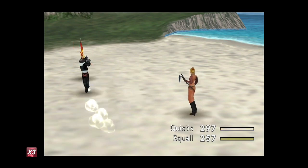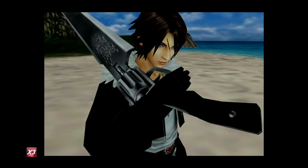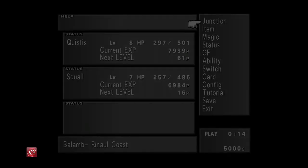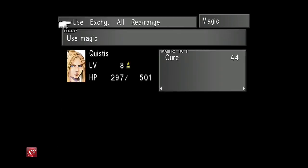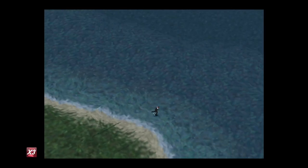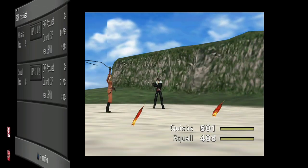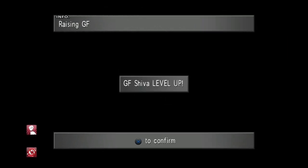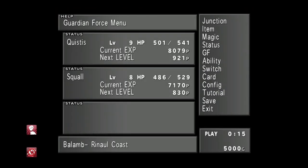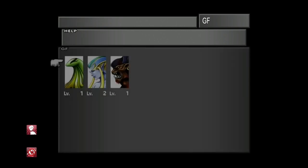Once Quistis has similar abilities she'll be doing much more as well. We're leveling up — all we're trying to do is earn AP to learn the abilities from the GFs that we need. We need that Card ability from Quistis specifically. Once you've learned that, a Card Mod ability will appear — that's the ability we're looking for.